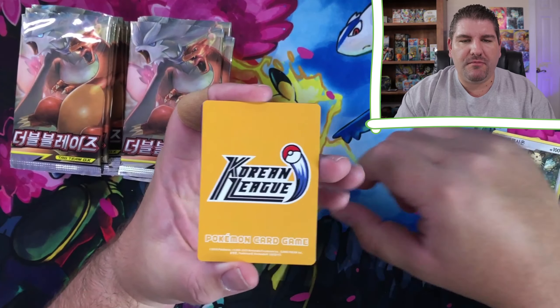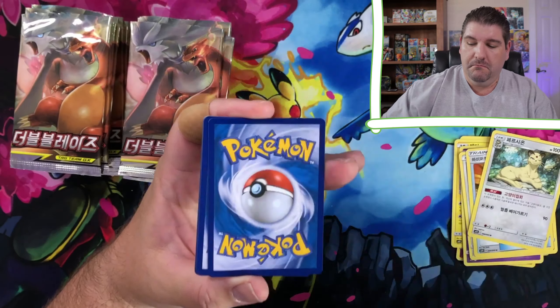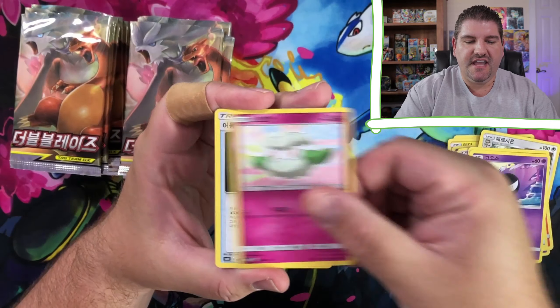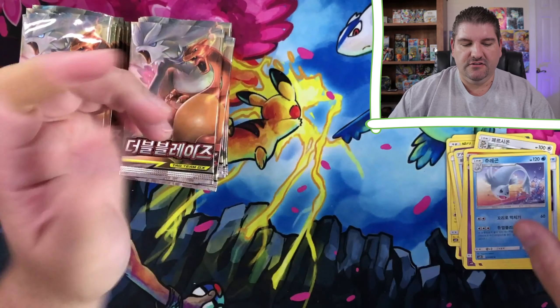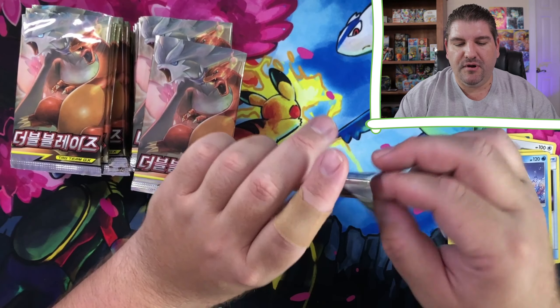Korean League Pokémon card game - interesting. Another cat, a Gastly, a Cotton, a Rock, a Seal. Well, that's Dewgong, but it's still a seal type of Pokémon.